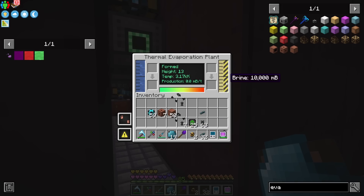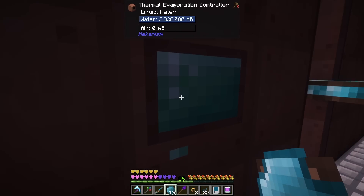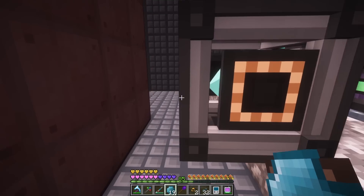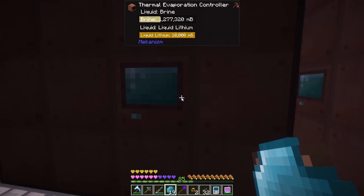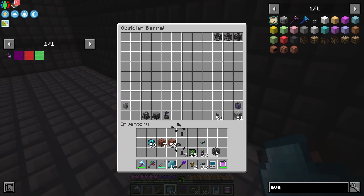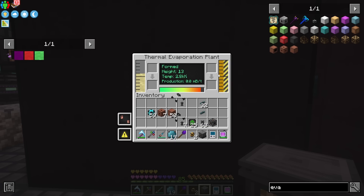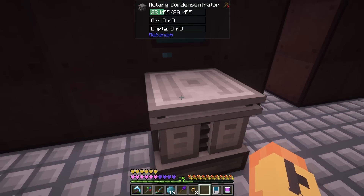Each one of these is producing 780 millibuckets per operation — it says per tick, but don't believe it, it's never worked like that. It's more per operation. Either way, we're backed up on lithium which is good and it's getting the brine, which is what we want. Now we want to take that and run it through a rotary condenser to convert it from liquid to gas.